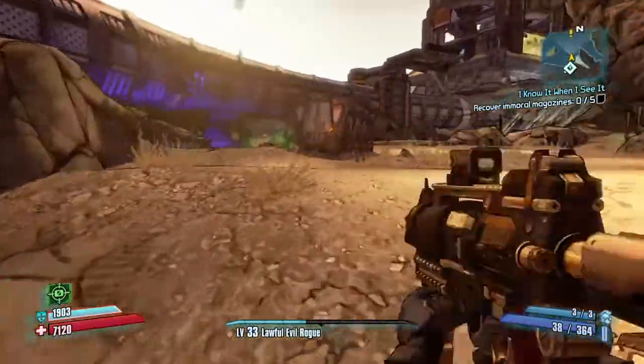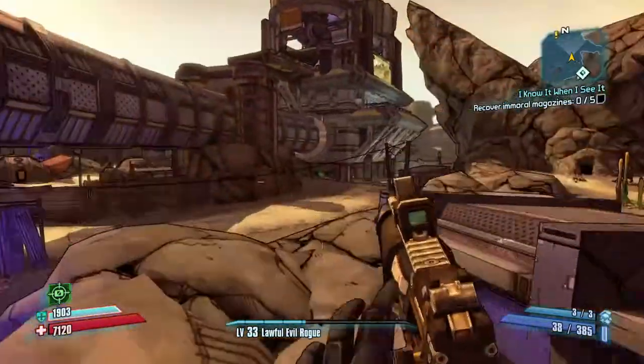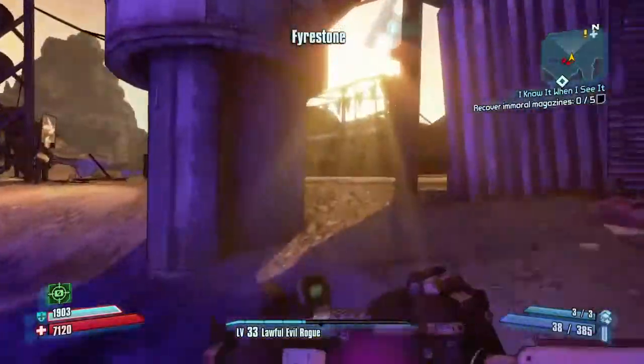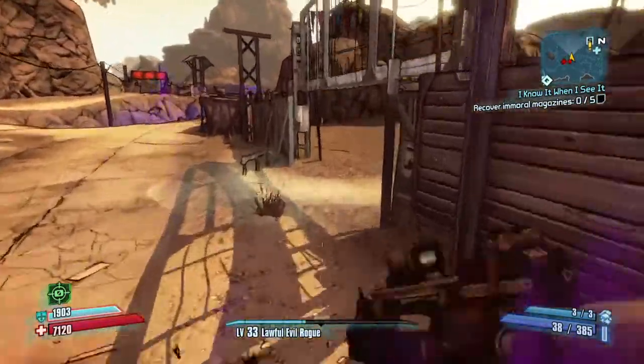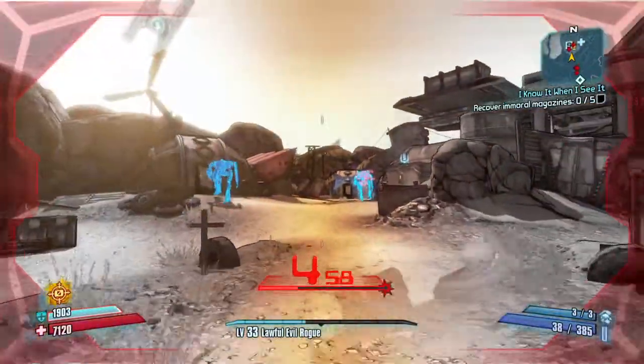There is a faster way but you need a Gunzerker. If you've got a Gunzerker, you would go to Gunzerker and grenade boost over the fence, and that would be faster. But I've just got my level 33 Assassin, which I'll probably be doing most of my stuff on because I need to get him to a higher level.